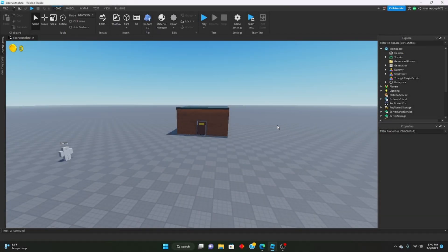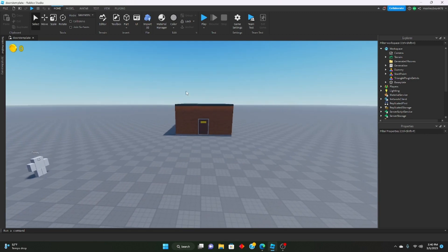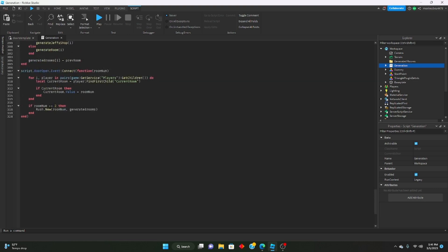Hello everyone, welcome to part number 11 of the Remaking Doors series. Today we're going to go over how to make the lights flicker when Rush is coming, as well as how to make Rush not just show up on room number two. If you look in our generation script, we have it set so if room number equals two we make Rush come. We can change that so he comes every third room — room three, room six, room nine, room twelve, room fifteen.